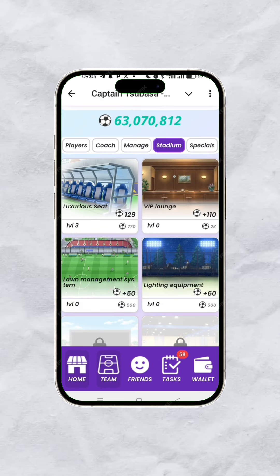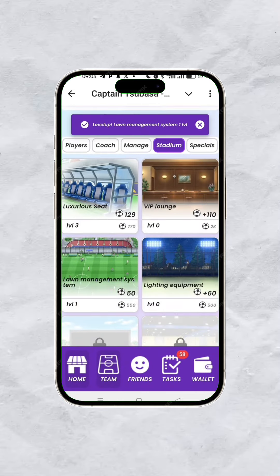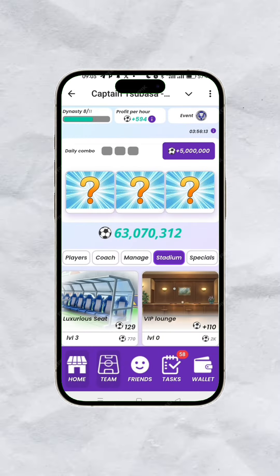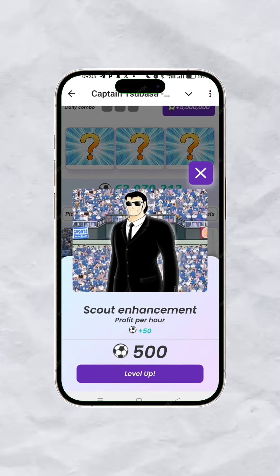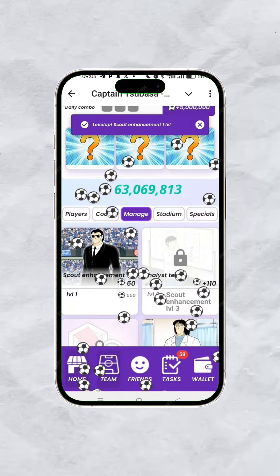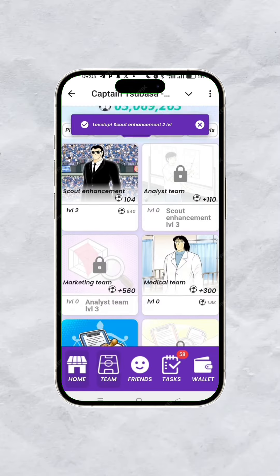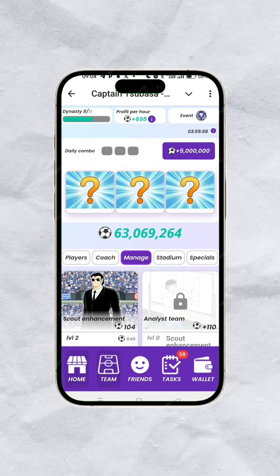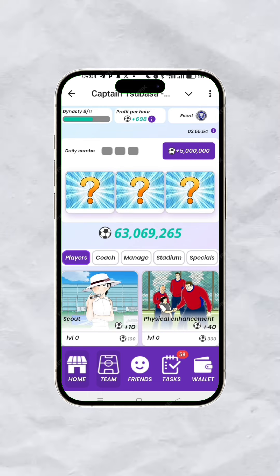There's also the Loan Management system, which you can improve and level up as well. By doing this you are increasing your profit per hour. The same goes for Manager — you can level up your Manager all the way to level 10 and beyond. By doing this your profit per hour keeps accumulating.